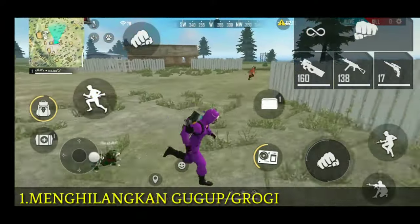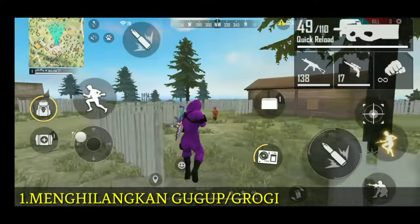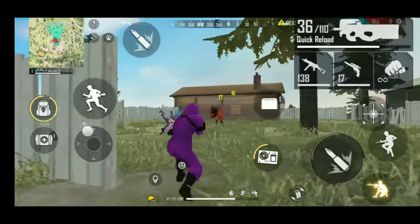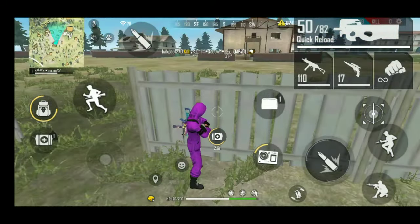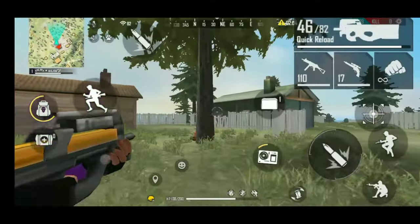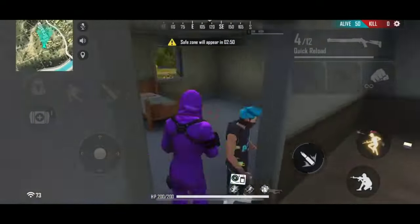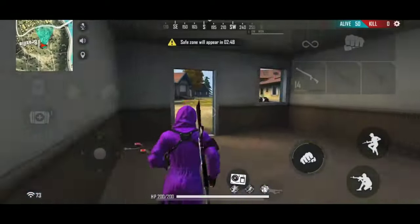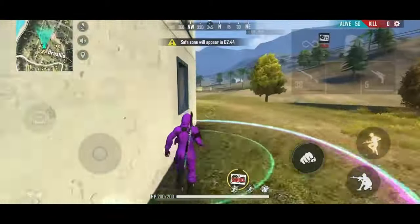Oke guys, trik yang pertama adalah gugup atau grogi. Jadi kalian harus menghilangkan gugup saat bertemu satu squad. Kalian harus tetap santai walaupun ketemu satu squad. Ini berfungsi agar kalian tidak kacau atau kaku saat menggocek, sehingga musuhnya tidak akan mendapat kalian dan akan bingung sendiri.